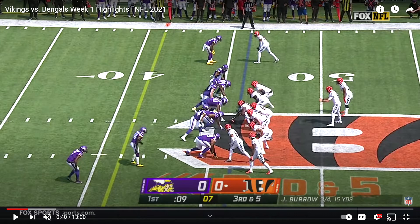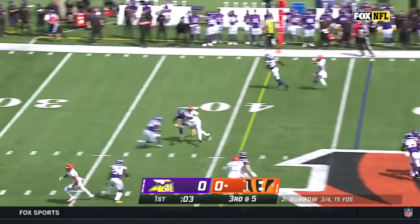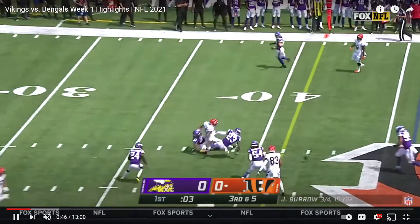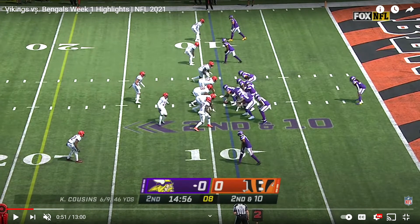Here's the second possession for Cincinnati. We'll have a blitz off the edge and Breland will almost make a great play, but Woods will have to come knock it out. You get that little slant, big catch, but Woods — the free agent pickup for Anthony Harris back there — able to knock it away.